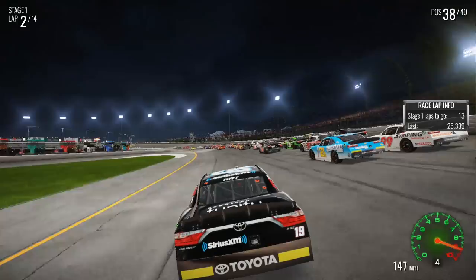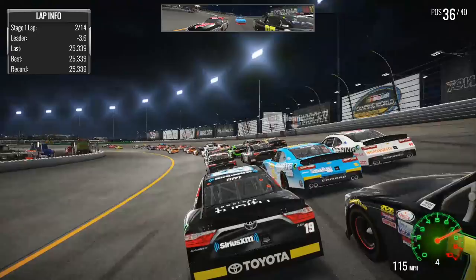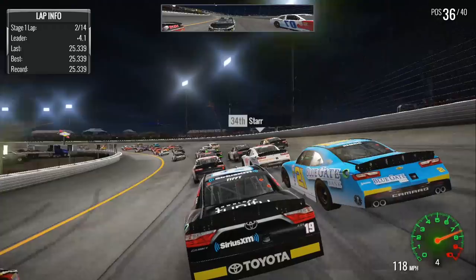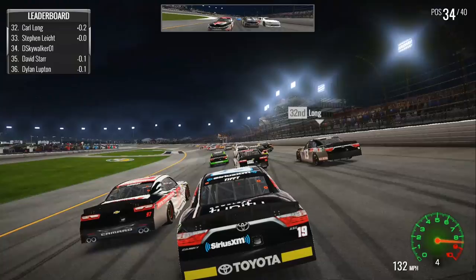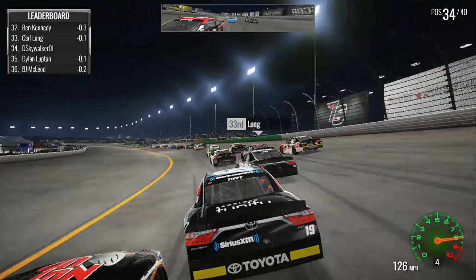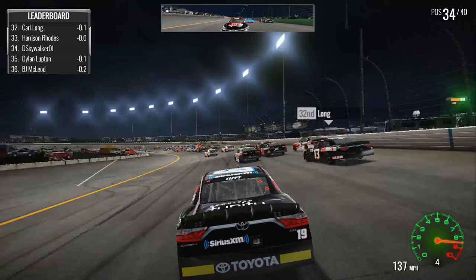The thing I always hear to describe Iowa Speedway is it's a short track that runs like a super speedway. And as you can see, that's pretty much what's happening right now. The 97 really gets loaded up there, and I ran into the back of David Starr. That's Steven Light down to the inside. Harrison Rhodes is down into the wall on the inside, and no caution. So still don't have that worked out, unfortunately, NASCAR Heat.